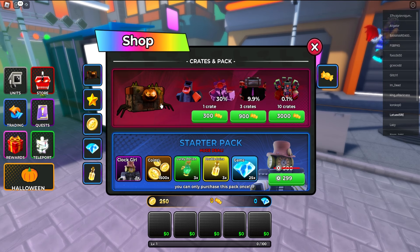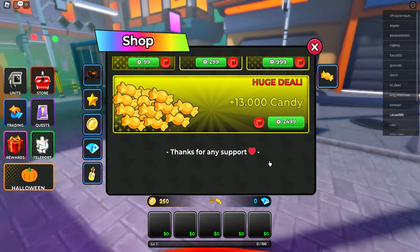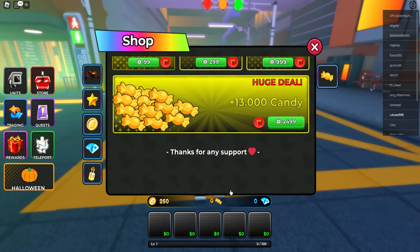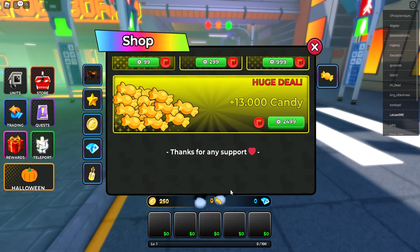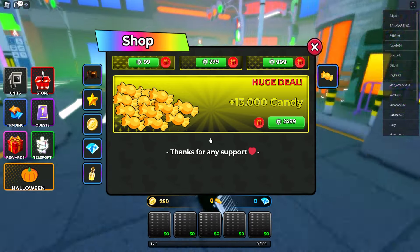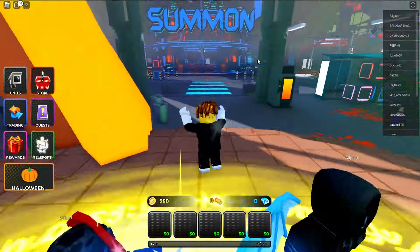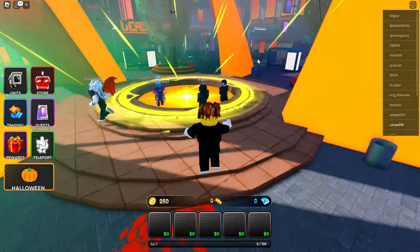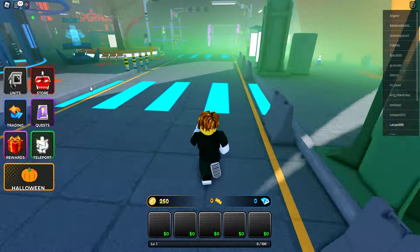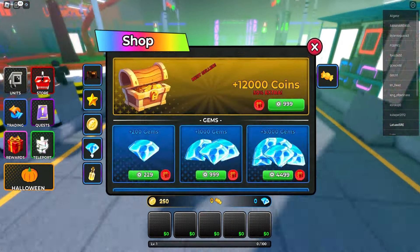There's a bunch of candy in the Halloween crate. If you want 30,000 candy, make sure to like and subscribe and drop your username in the comment section for offline donations — I'm gonna be giving away 30,000 candy for real. To enter the giveaway, drop six cool emojis in the comment section so I know you're a loyal viewer who watched this far.